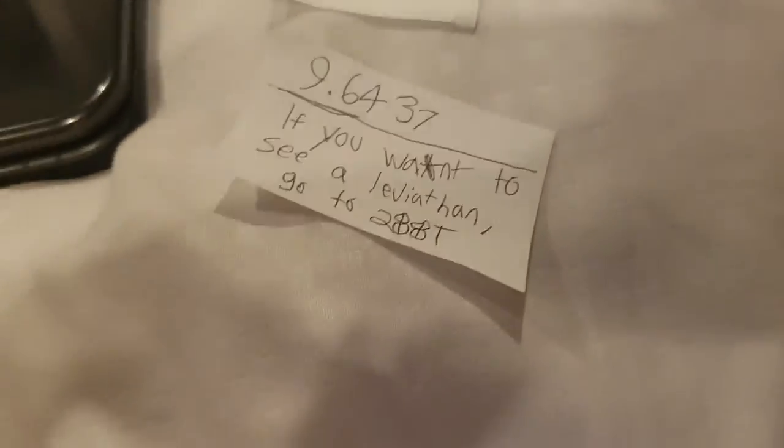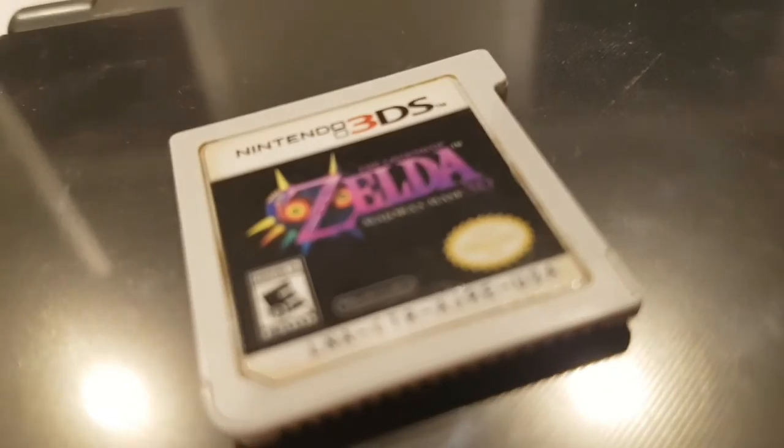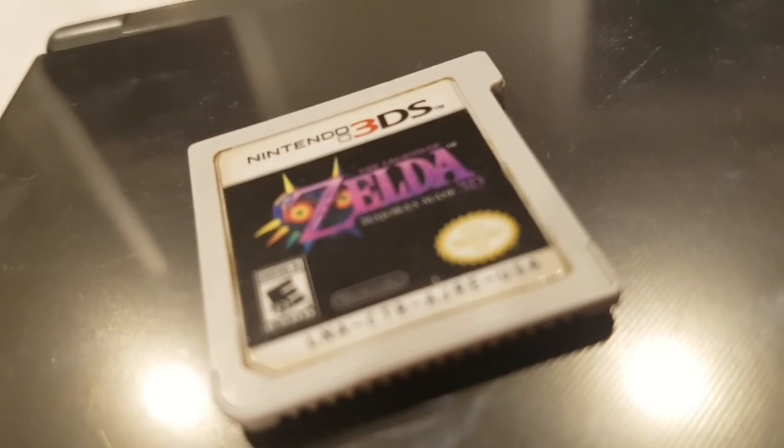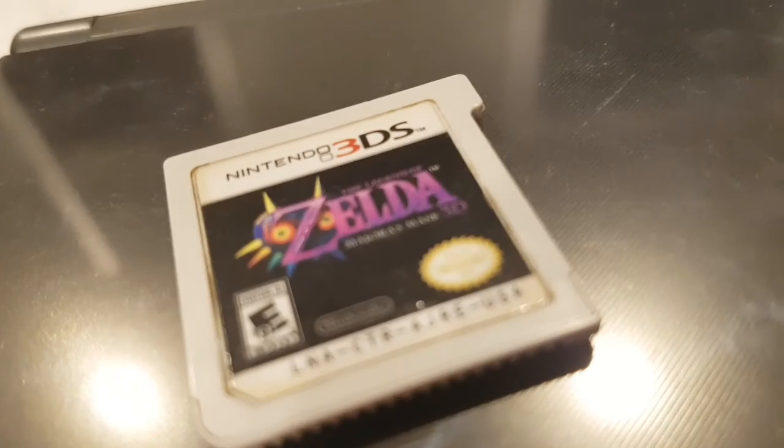All right. I have collected all three messages that 9.6437 has given me. The evidence also lays deep inside of the code in this cartridge. Let's get started.